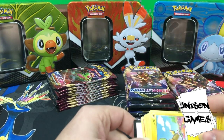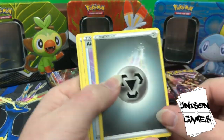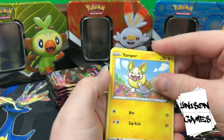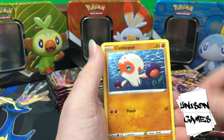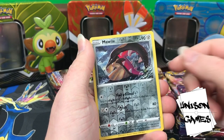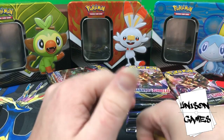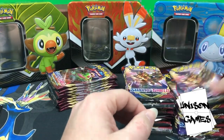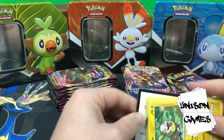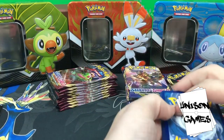Here we go, here is the pack trick! Metal Energy, Air Balloon, Poké Kid, Heatmor, Yamper, Skorupi, Clobbopus, Wooloo, Sobble, Mudwile, and Sandaconda — interesting, not a particularly good rare. We got more dogs here — they brought their friends. Here is the code.